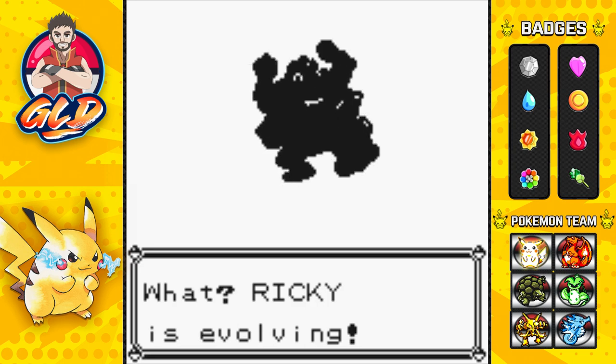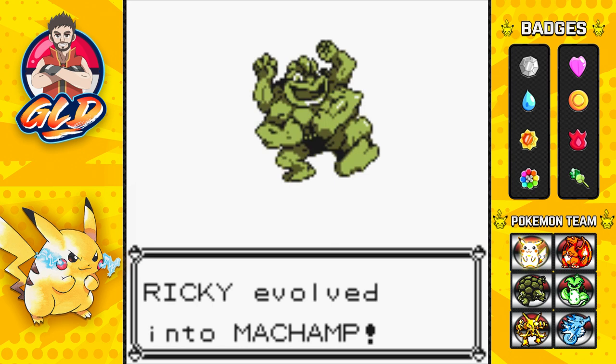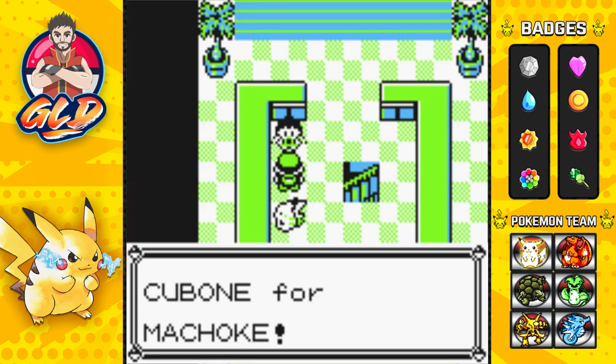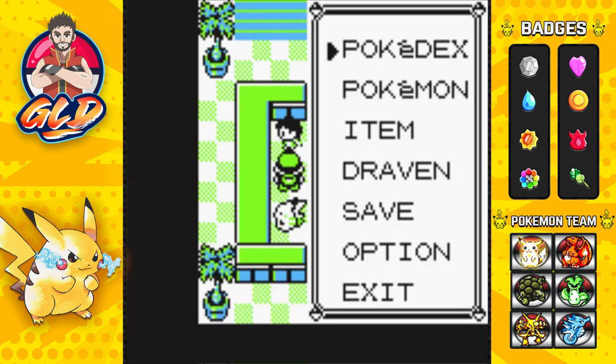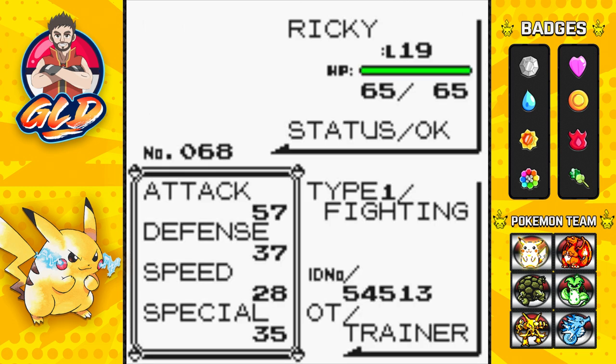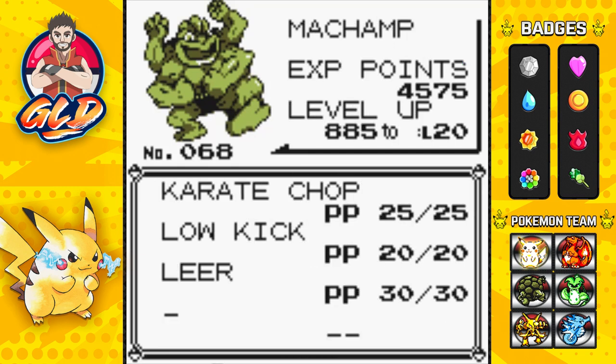Machamp happens to be a very powerful Fighting-type Pokemon. We get ourselves a Machamp — we actually win that trade. Let's take a look at the newest Pokemon: Ricky the Machamp. It's not that fast, but its Attack is through the roof and it has some pretty good physical attacks.